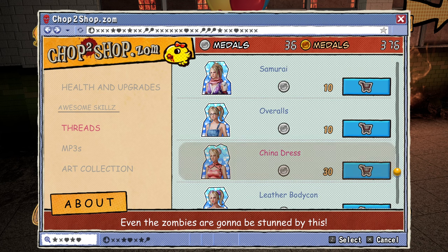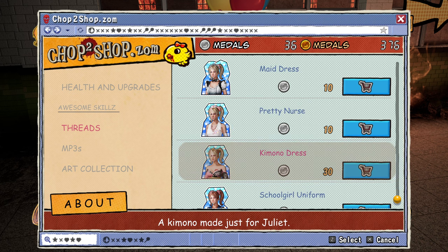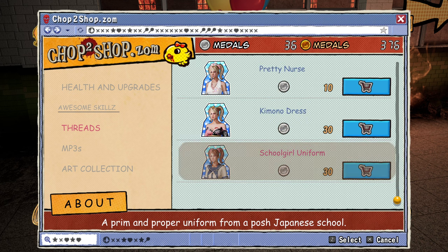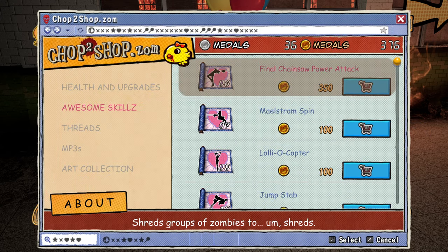Let's look at some suits. Sailor. Overalls. Chinese dress. And obviously this is the American one. That's pretty good. But yeah, anyways, awesome skills.